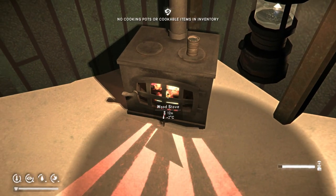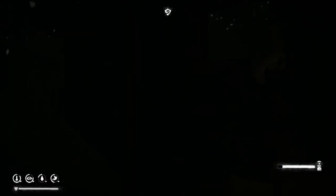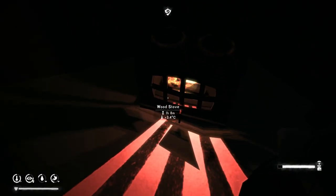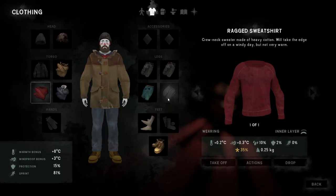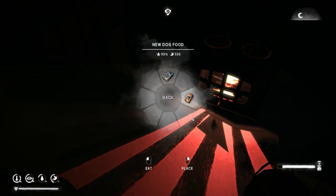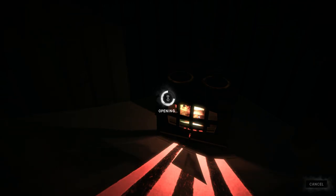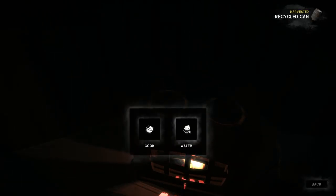No cooking pots yet. We might turn the storm lantern off while the stove's going, add a bit of fuel. It's not keeping me very warm so we've got to keep an eye on that. I was going to eat actually - can we cook the dog food? Probably not. I'm going to eat the dog food because we've got the can opener, which will generate a can for me to cook more water in. Oh look, yum - and there's a recycled can, there we go. We'll make water - six minutes, we'll pass the time.